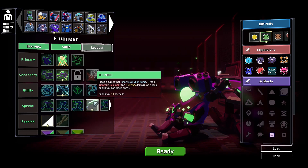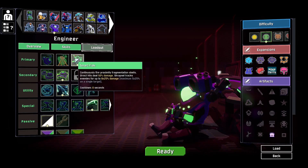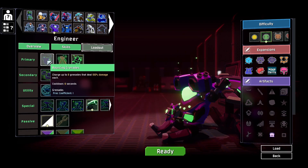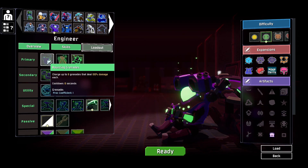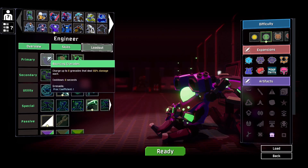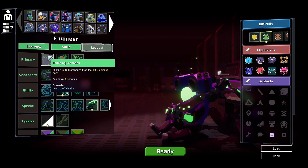That's what we're going to use. We're also going to use the Smart Flack primary fire because it's a lot better than the base game primary fire. I hope that in the next update to Risk of Rain 2, whenever Gearbox decides to update it, they give Engineer an alternate primary fire because this is easily the most clunky primary fire in the game.